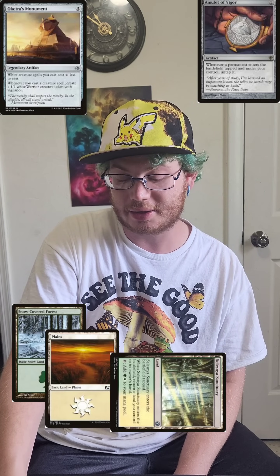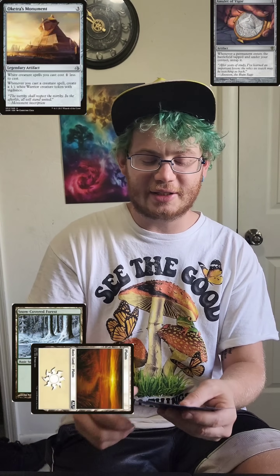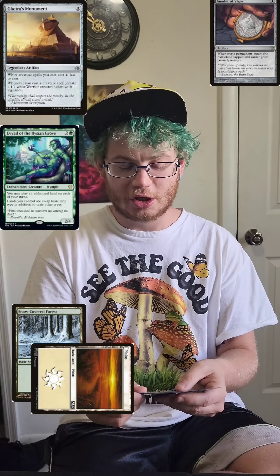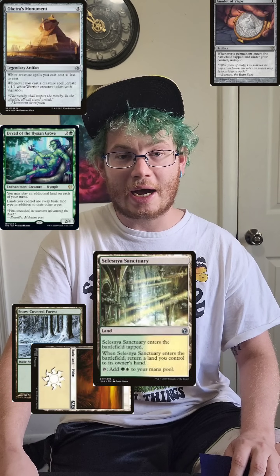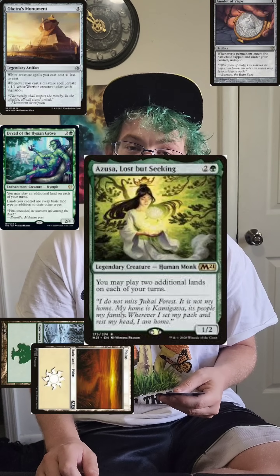I'll find Selesnya Sanctuary. It'll enter tapped and then untap because of Amulet of Vigor. I'll tap it for a green and a white, and then its trigger returns a land to hand. I'll return it to my hand. Next I'll tap a plains, add a white, and play Grove of the Elation — that'll let me play an additional land on each of my turns. So I'll play the Selesnya Sanctuary again.